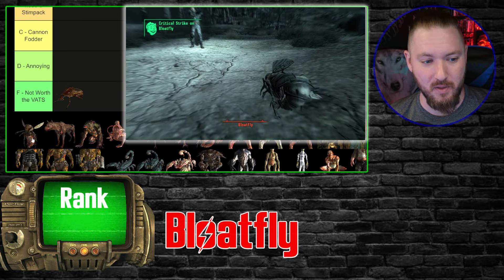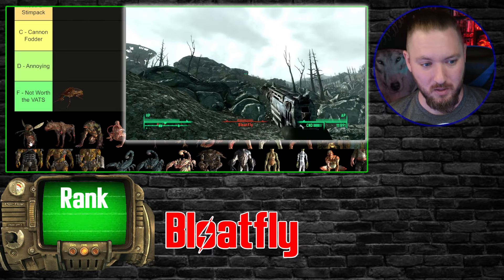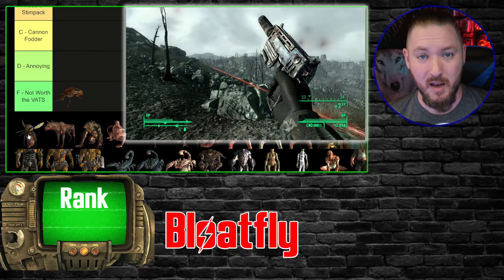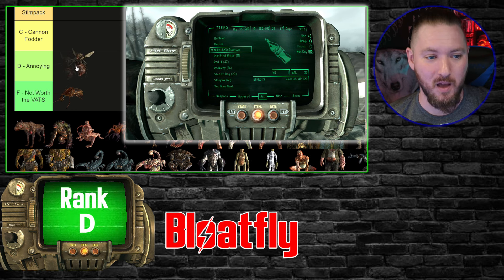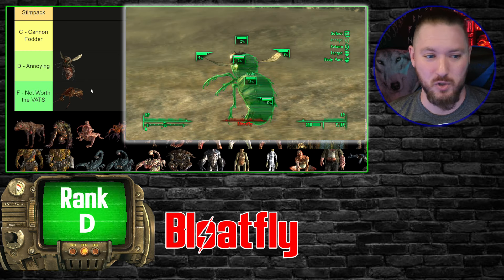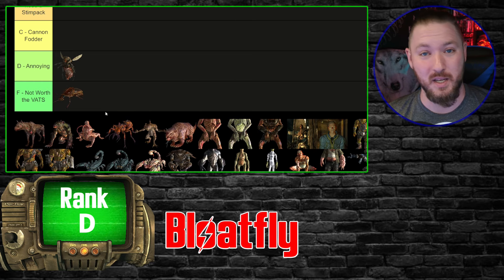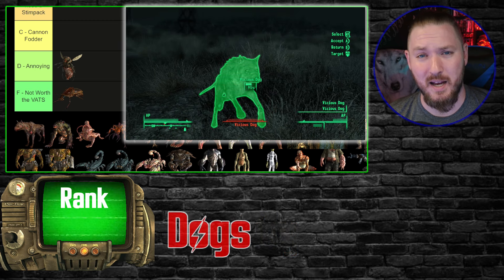Next we have the Bloat Flies. When you get to New Vegas, flying enemies have a whole other meaning, but as really the only flying enemy in Fallout 3, they're still annoying enough because you probably have to use VATS. You can aim your weapon and you'll probably clip them, but just to get rid of them I'm putting them in D tier — annoying. You usually run into a group of these things and they'll throw whatever at you, and you probably don't want to run up and melee because you'll get a lot of hits.